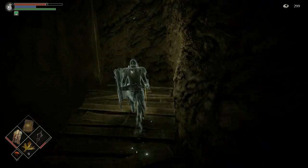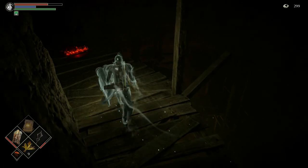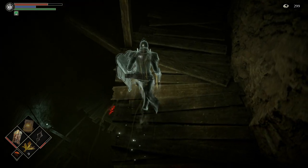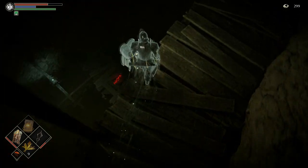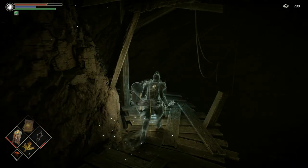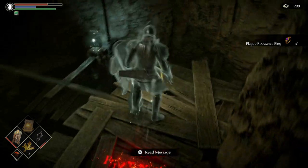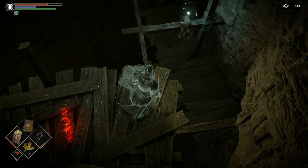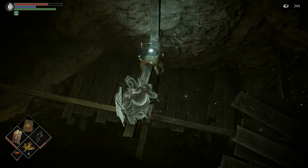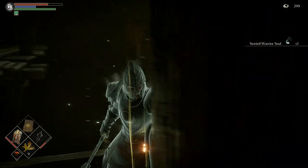And if you have the ring that reduces fall damage, you can pop that on. Or you can just put on your Regenerator's Ring like I do, and you'll take a little fall damage, but overall you'll be fine. Stored Warrior's Soul.